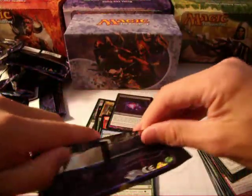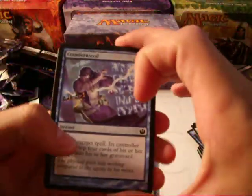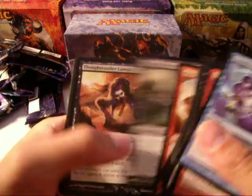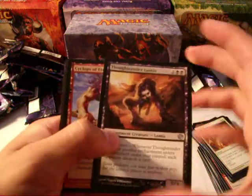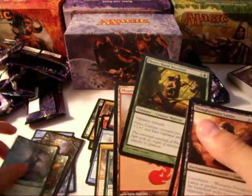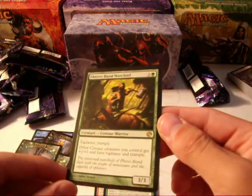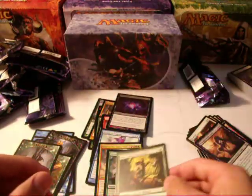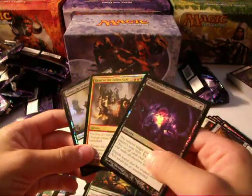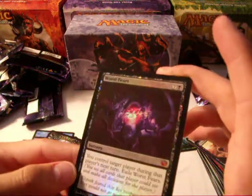Let's get a regular Mythic, or Mana Confluence, any of the Temples would be nice. Countermand, Grim Guardian, Deadbridge Lampads, Thoughtrender Lamia, Cyclops of Eternal Fury, Swarmborn Giant, and Pheres-Band Warchief. He is a four-drop 3/3 with Vigilance and Trample. Other centaur creatures you control get plus one, plus one and have Vigilance and Trample. Pretty much the worst rare in the set and the worst Mythic rare in the set, but I'm not complaining. It's pretty cool.